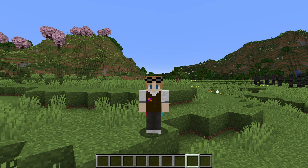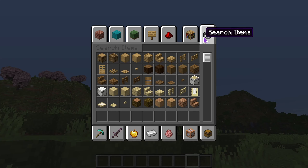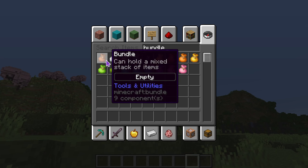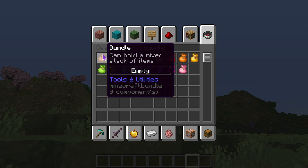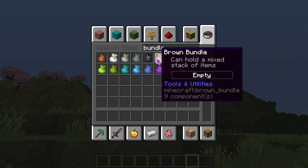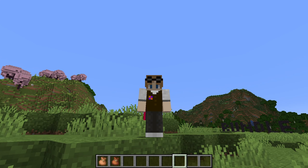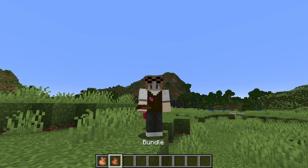With this next update, Mojang added something that I really, really, really enjoy, which is colored bundles. You can now dye bundles the entire rainbow of colors, including white and black. It's kind of weird that you can dye a bundle brown, but it just really lightens it up.